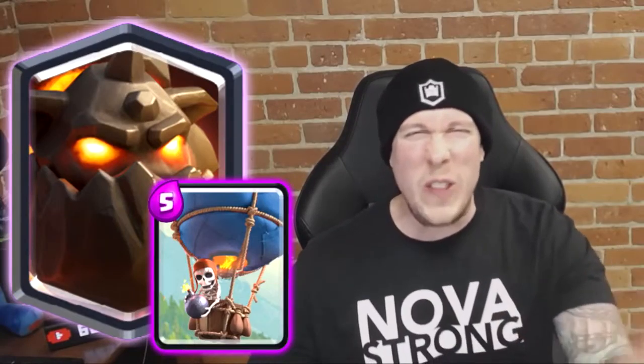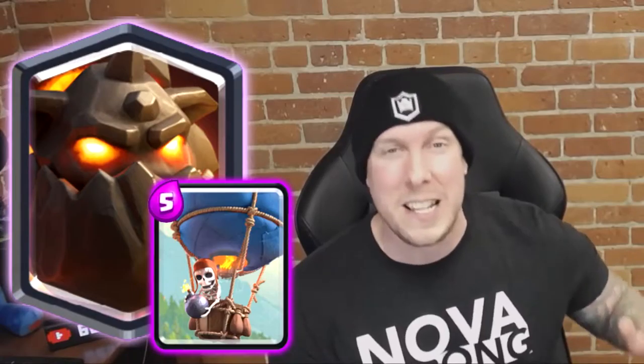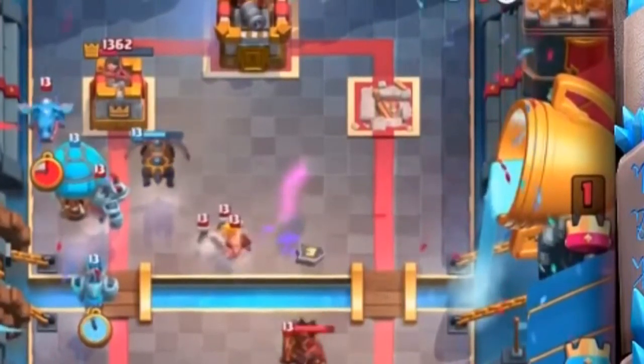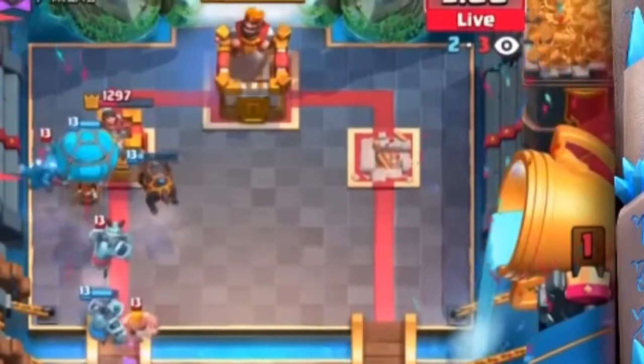Number two on our list is none other than Lava Hound and Balloon — Lava Loon. How could this not be top three? Lava Loon is basically an archetype within itself. I could have included Balloon Lumberjack or Balloon Freeze, but those combos just aren't as prevalent, lethal, or able to stand the test of time as Balloon and Lava Hound. They were made for each other — one's a big bulky tank, the other does a ton of damage and only targets towers or buildings. They go together like PB and J.